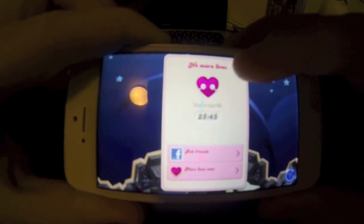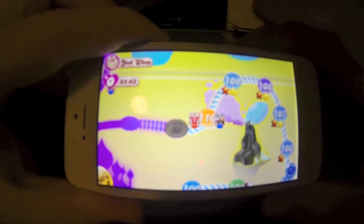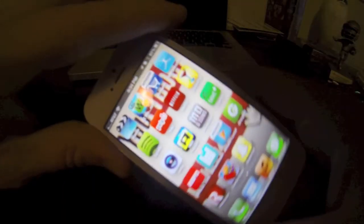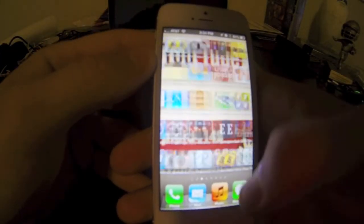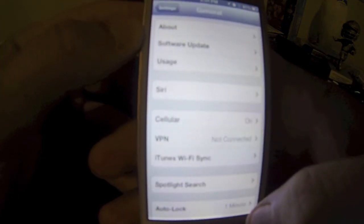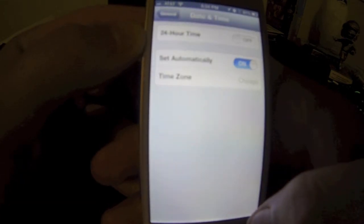This is going to save you money. So you're going to get out of the app, and you're going to go to Settings. Once you're in Settings, you're going to go to General. Once you're in General, you're going to go to Date and Time.